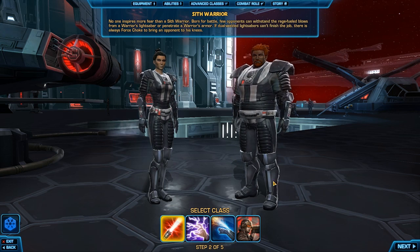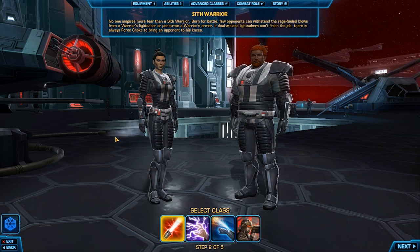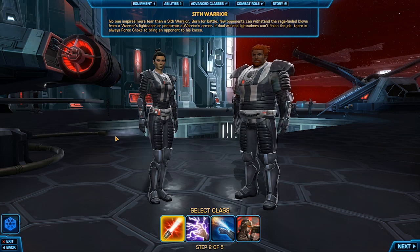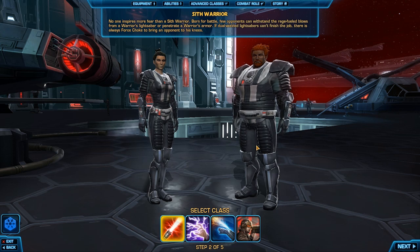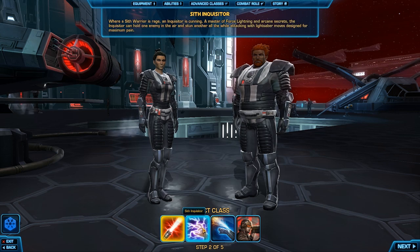In Star Wars: The Old Republic, you get to choose between four classes. We're going to do this with the four classes on the Empire side. The Republic classes are pretty much mirrors — they're called differently and their advanced classes have different names and titles, and their abilities have different names, but everything else — what they do, their roles, their itemization — tends to be the exact same. There are some differences and I'll point those out when it's time.